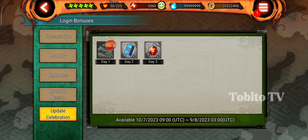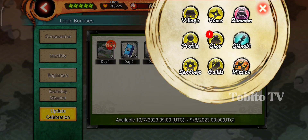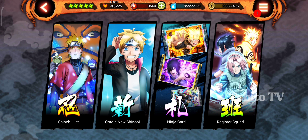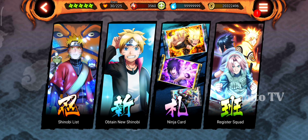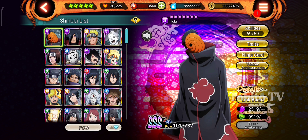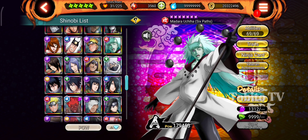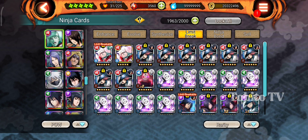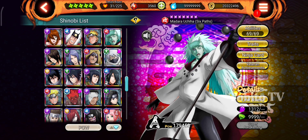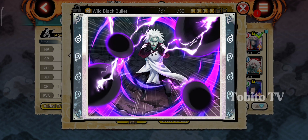Now let's see how to use this new way of Limit Break. First, go to Shinobi, then Ninja Card, then Limit Break. I will pick Madara. Let me show you Madara's 6-spot first. As you can see, I don't have the new kit except this 4-star — this is the new 4-star of Madara.